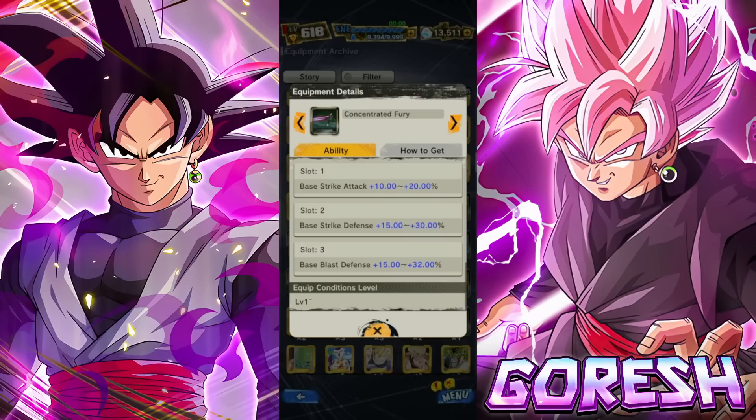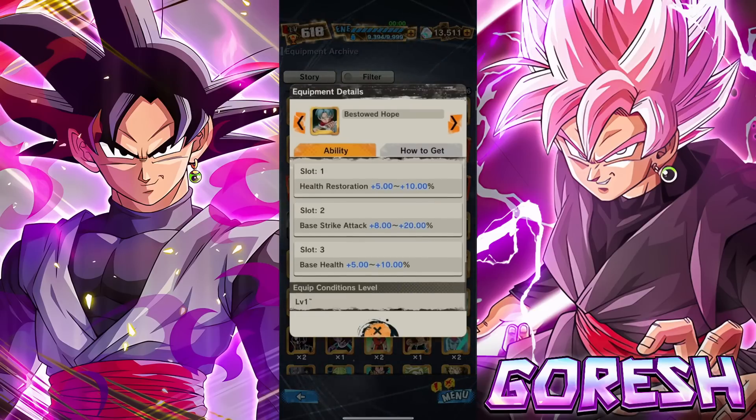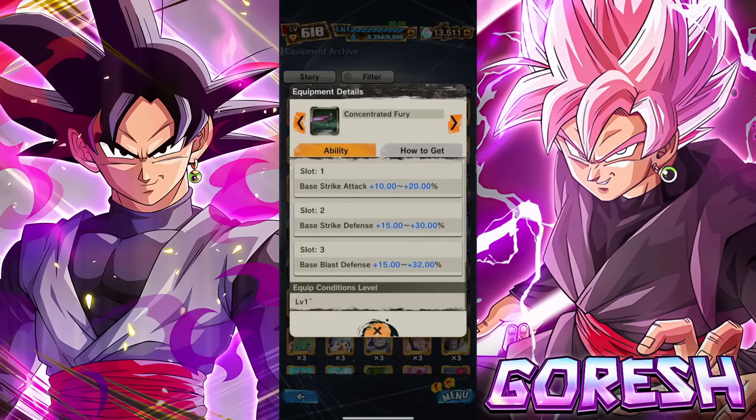The co-op equipment gives 20% strike attack, 30% strike defense, and 32% blast defense. It's a very generic equipment — just giving you a bunch of stats. It caters more towards a defensive playstyle. This is a prime example of what I was just talking about: compared to the gold equipment, this unique equipment gives you so much more raw stats that it's really hard to prioritize the gold one over this.